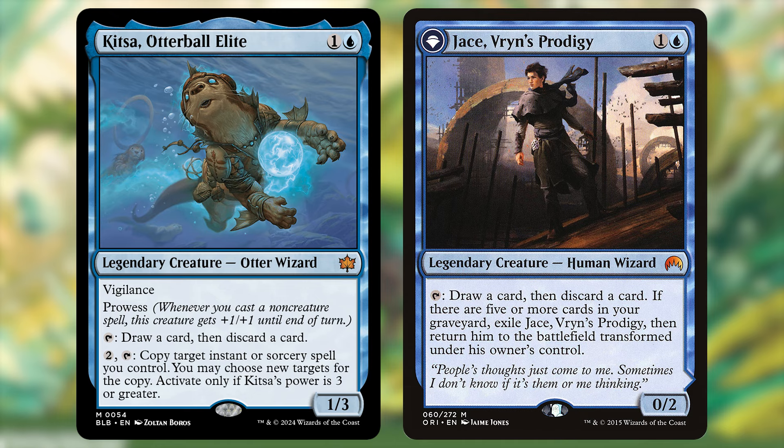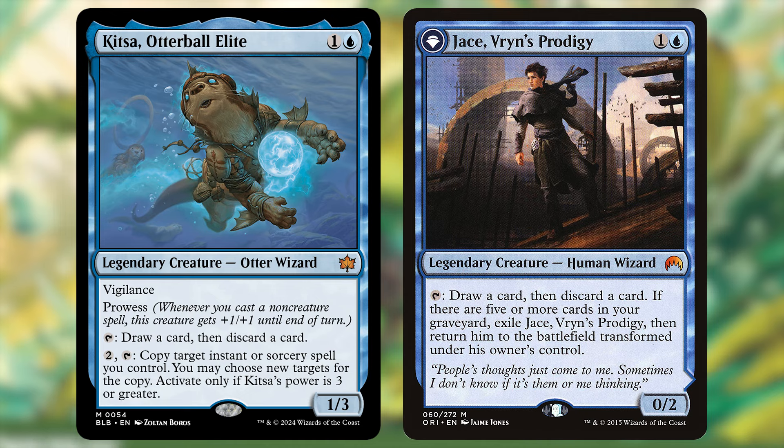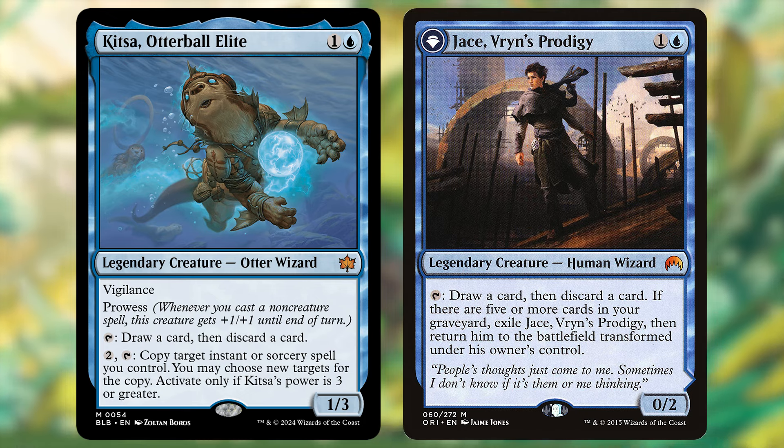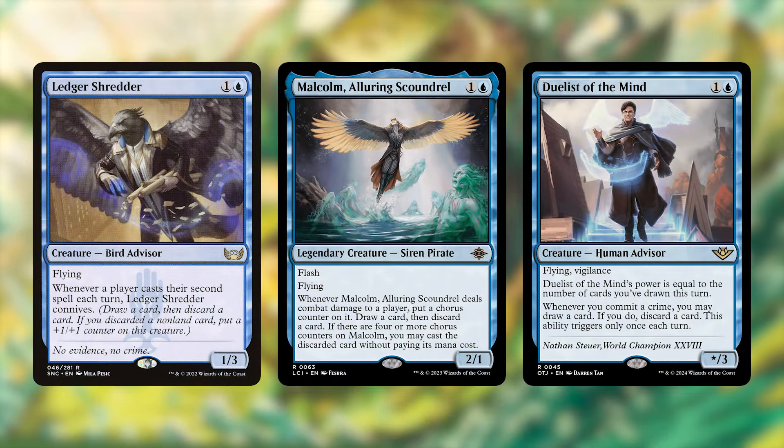Honestly, this card would be quite playable if that was it. However, for 2 mana and tapping it, you can copy an instant or sorcery you control, as long as Kitza's power is 3 or greater. Getting it there is the challenge, as you need 2 Prowess triggers or something like an equipment or buff spell. I'm not sure how often you will get to activate this, but it's definitely very nice to have. If you're only looking to have one looter in your cube, it's definitely competitive with Jace, but it also competes with other popular blue 2-drops like Ledger Shredder, Malcolm, and Duelist of the Mind, that do similar things.